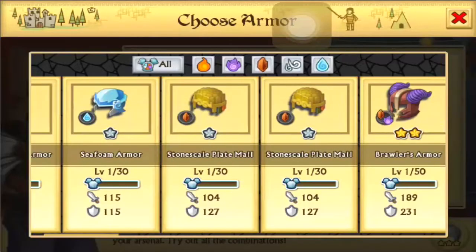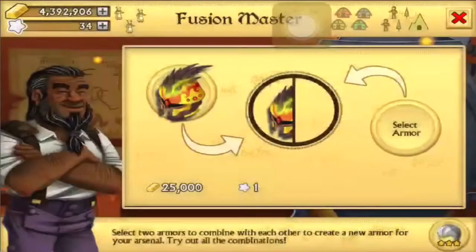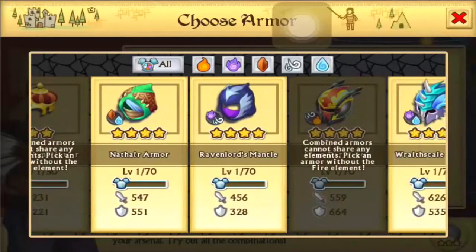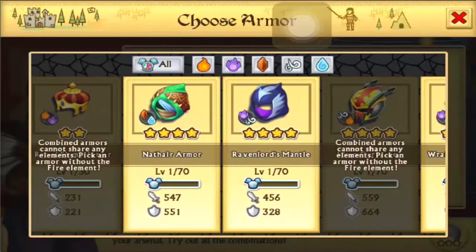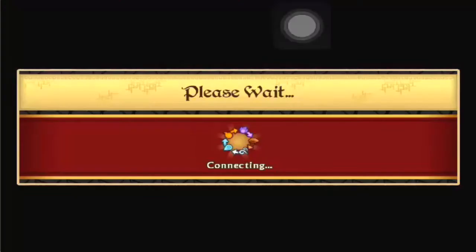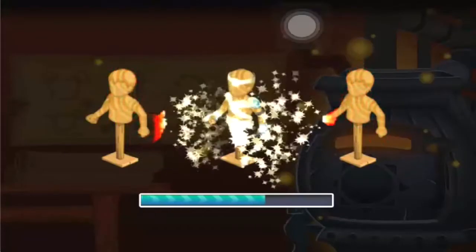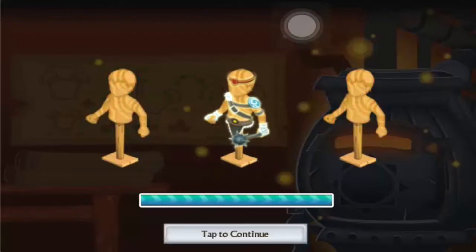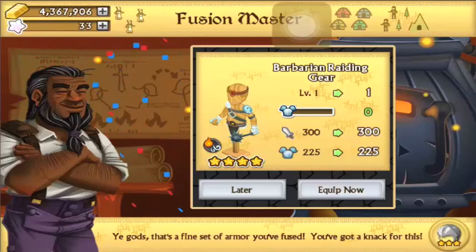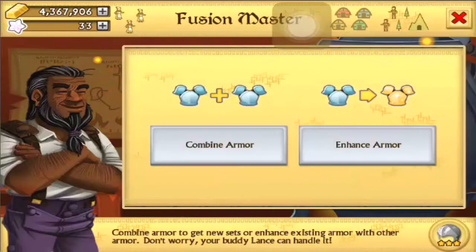We got a bunch of armors here. I'm thinking the Trooper Cabra — I'm not going to bother going for the plus version because I don't need another fire armor. Let's see what we can get. And we got... Barbarian Raiding Gear. That's a really old armor with really crappy stats. I haven't really seen one of those.